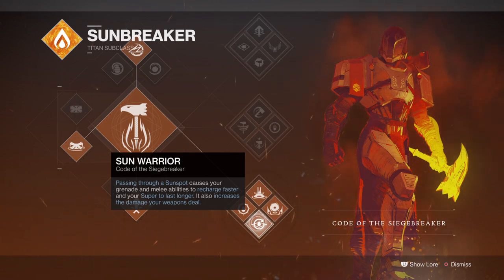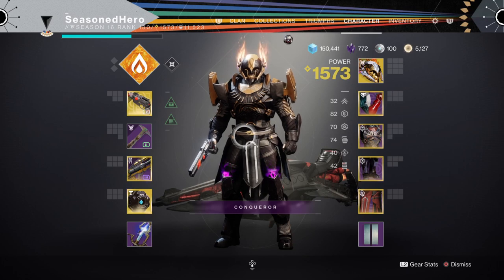We then have the Sun Warrior perk where sunspots will make our super last longer and charge our melee and grenades faster. We want to make sure we have other areas of activating sunspots, as relying on one method will do us no good. Titans have fast cooldowns for barricades as part of their class abilities, but ideally we want multiple ways of creating sunspots.